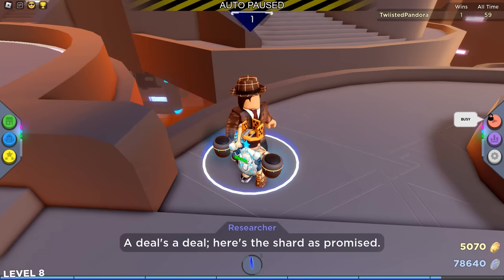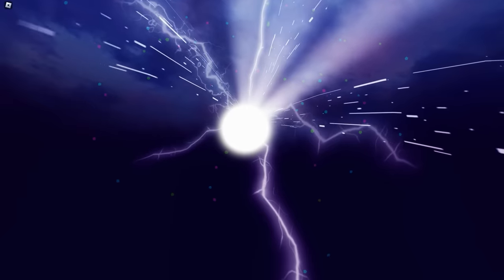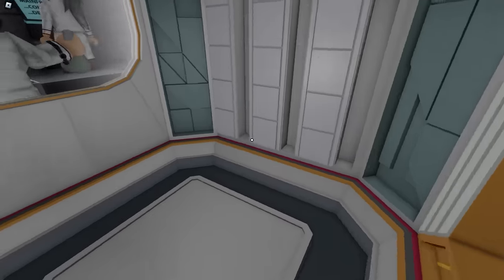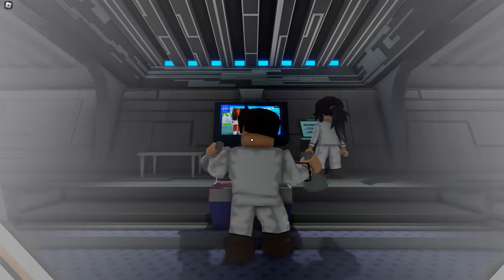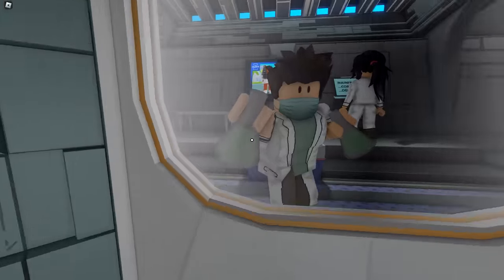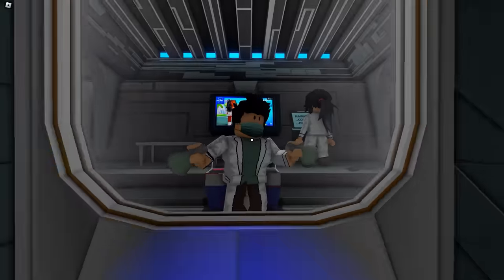Talk to him and he'll give you the shard. Then you're going to want to equip it, press on it so it drops down, and a cutscene begins. We're going through space and time. The hunt begins — I'm a test subject, let me out of here! I don't even know what this man's saying. What's he yapping about over there?